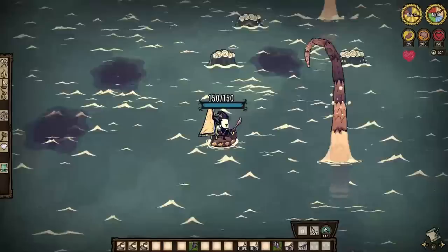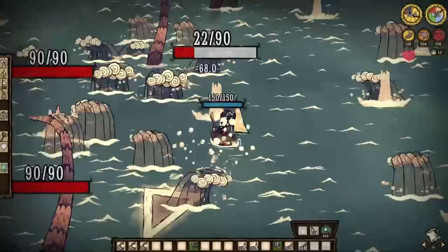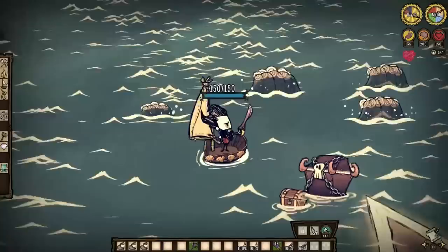The Quacken only has a thousand health, which is nothing. She only does 50 damage herself, which is also nothing, and relies on the waves to do her dirty work for her — but we countered that, so it means nothing.